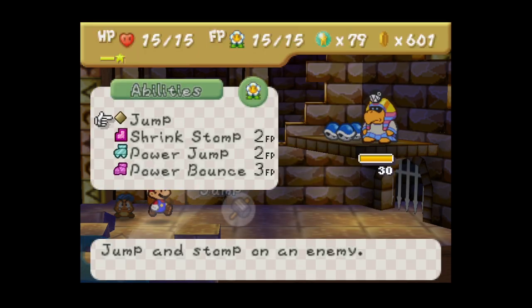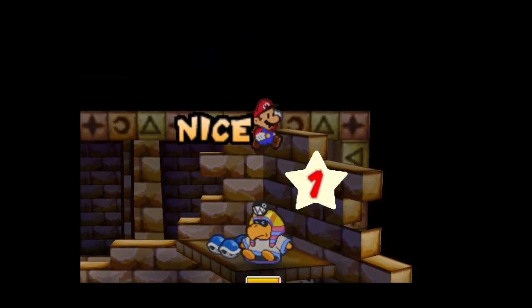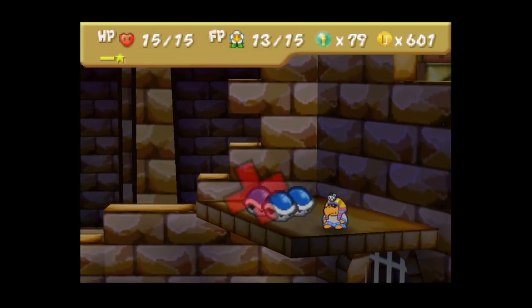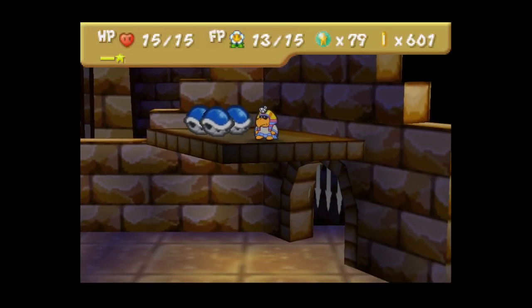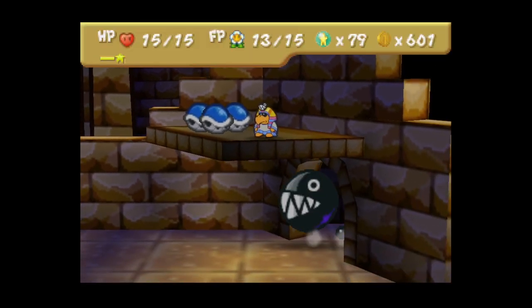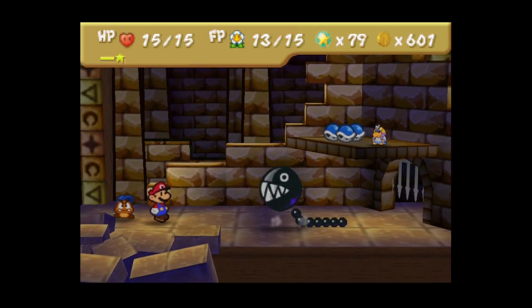He can summon Chomps so we're taking that into account. I'm going to start with a Shrink Stomp because I believe he's susceptible - yes he is, though it doesn't last that long. It does mean his attacks do less damage. I like how the camera looked on that - pretty cool.